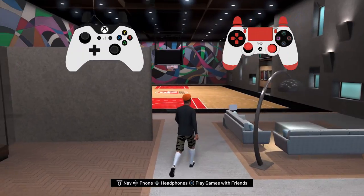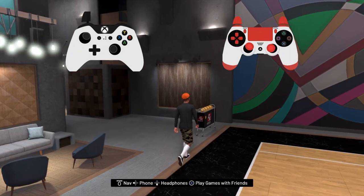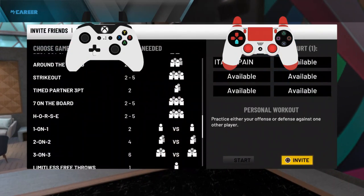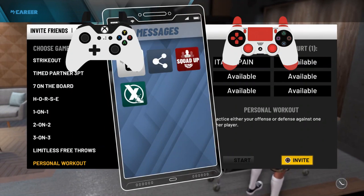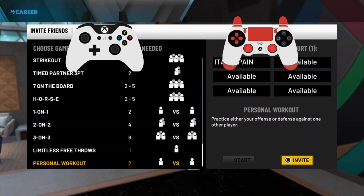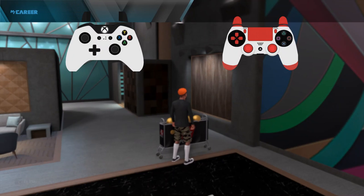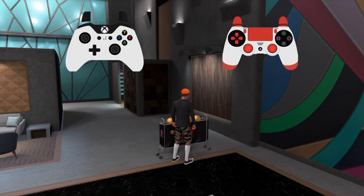First thing you're going to need is some long shots. Now first thing you want to know — a good way to practice your dribble moves is to go to personal workout, invite just whatever defender. We're going to go with Dion Waiters. Then you go to personal workout, invite a team member, and then go to personal workout. This is actually a good way to practice dribble moves.